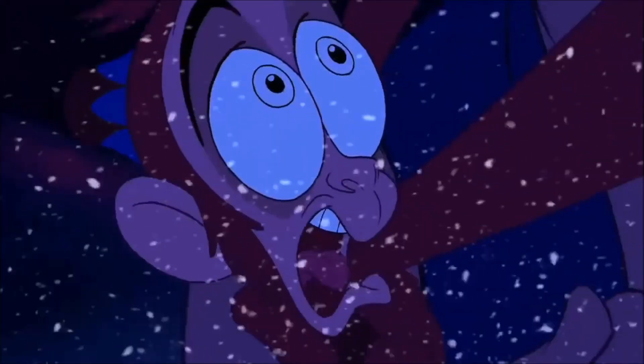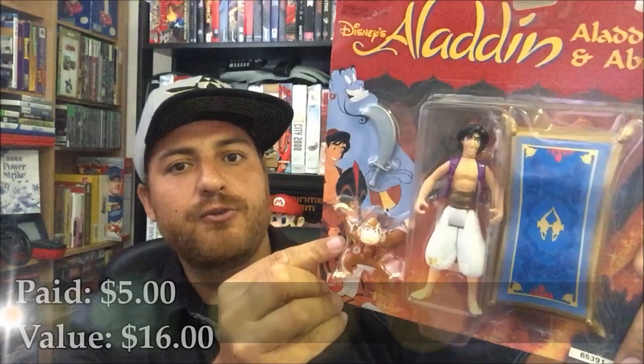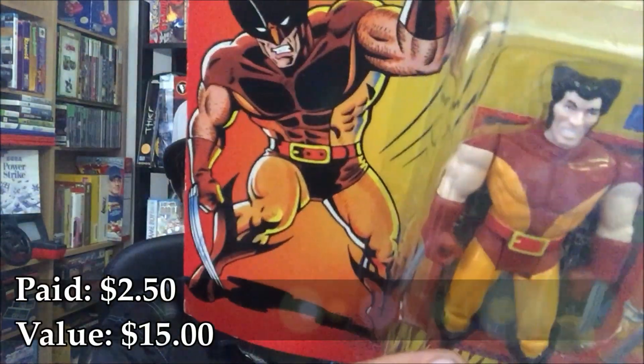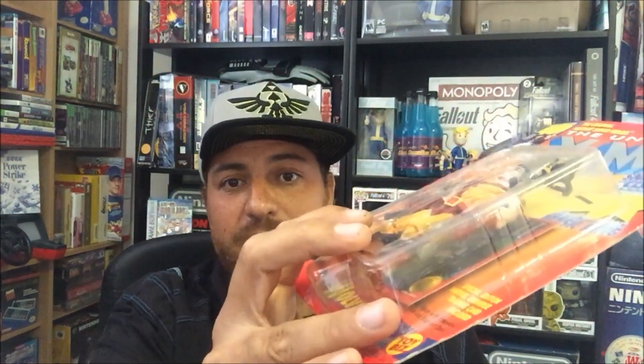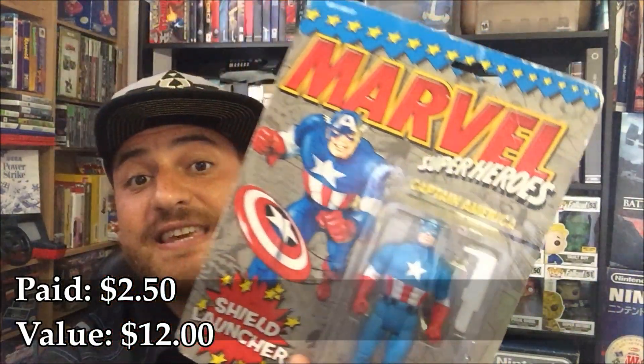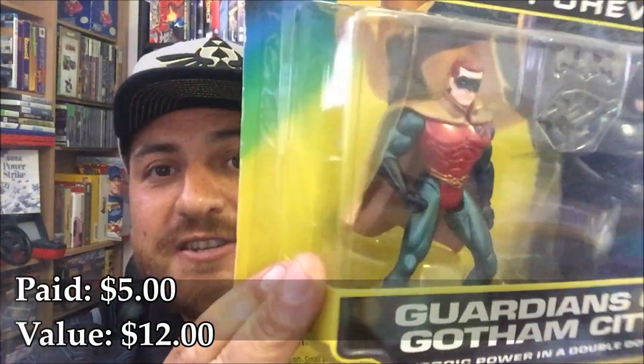Now let me show you guys some of the other action figures I got. I picked up Aladdin — the original Aladdin comes with Abu and the magic carpet, and I got it for $5. And then I picked up Wolverine. This is the one I grew up playing with — it comes with a comic card, his sword, and his removable mask. That is cool. I also got Marvel Super Heroes Captain America — that is old school, this is 1990. And I picked up a Batman Forever Batman and Robin set featuring Chris O'Donnell and Val Kilmer. Pretty cool to get that two-pack set, I think I paid five bucks for it.